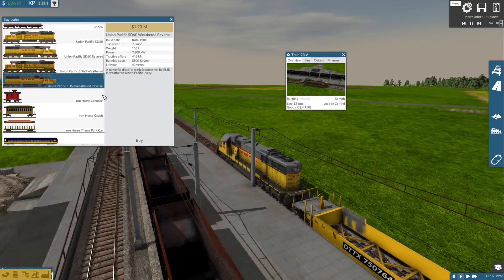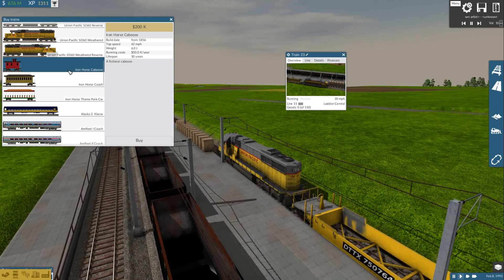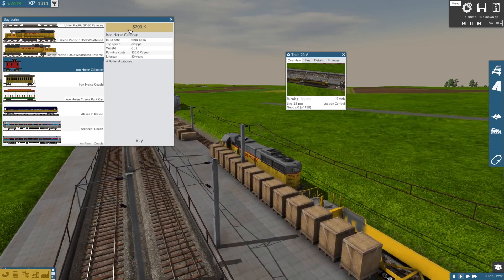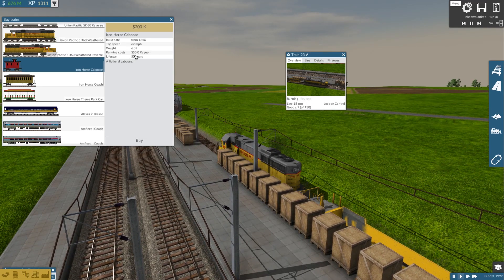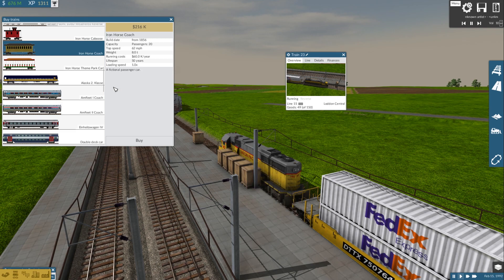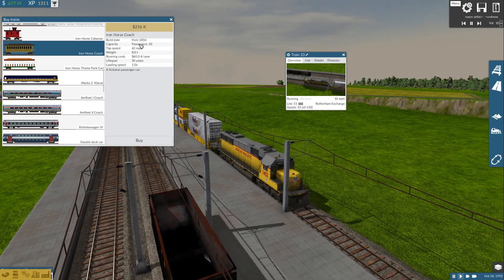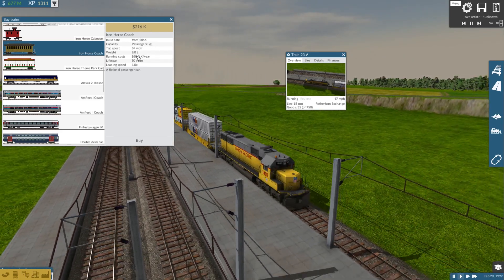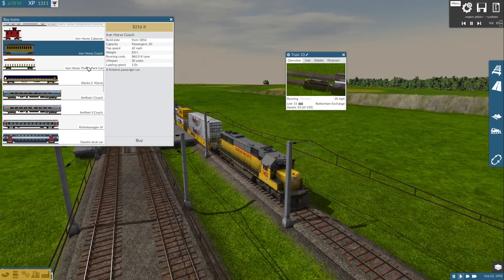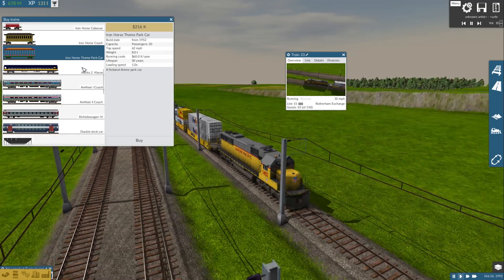Some other Iron Horse cars: the caboose does nothing but looks good — top speed of 62, costs 200, running cost of 50. The Iron Horse coach carries 20 people, weighs 8 tons, running cost of 60. There's also a theme park version that's basically a model swap.